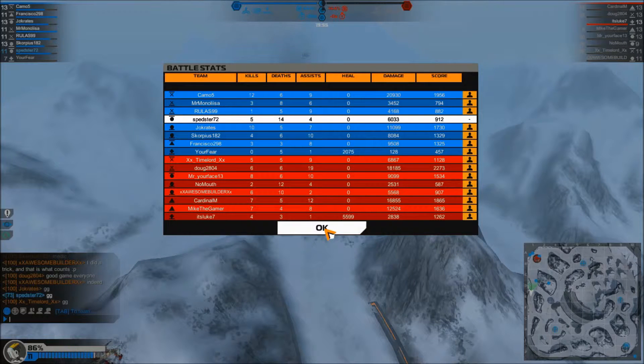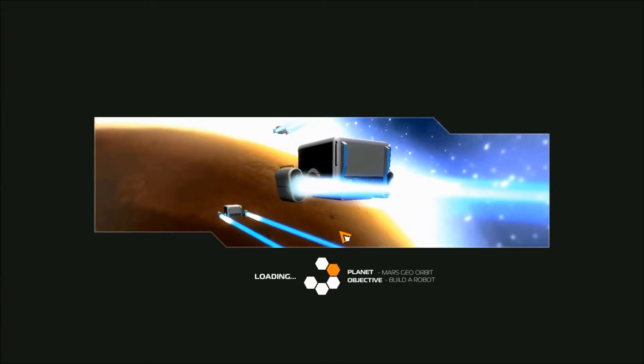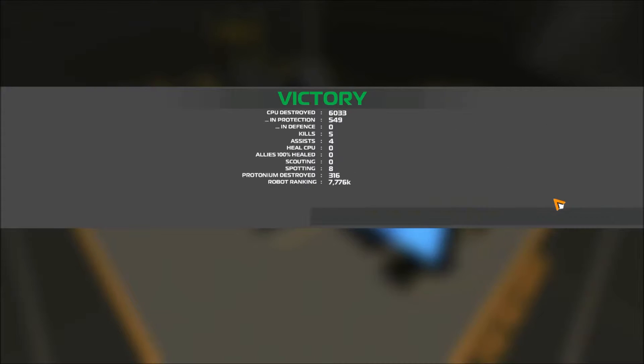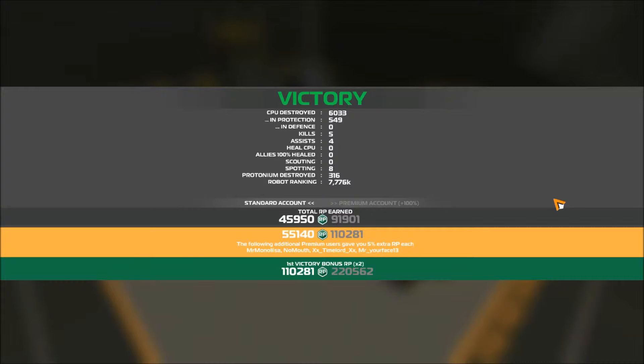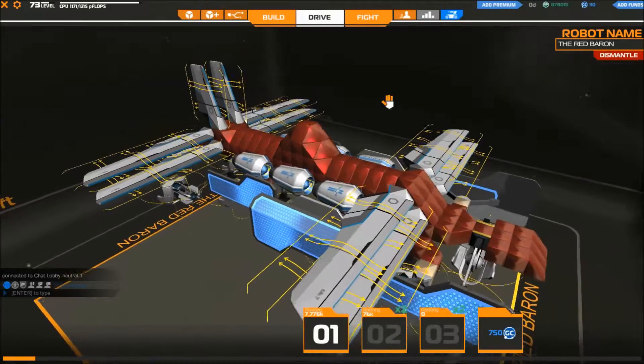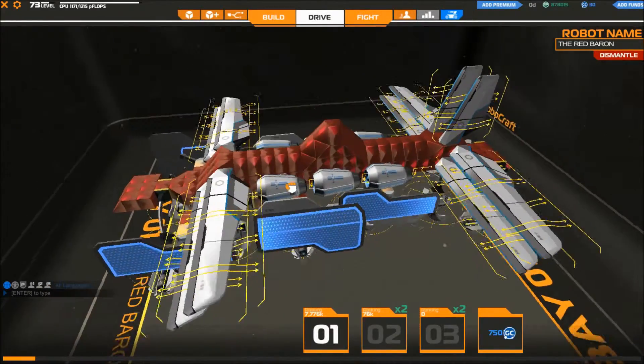That's the kill/death screen I was talking about earlier — it shows the stats of everyone. This is my first win of the day because I just started playing this game today, so you get double what you would have normally. But that's generally a very quick rundown of the game.